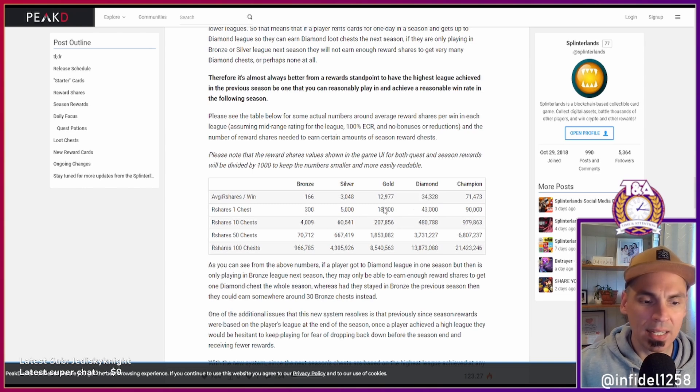Getting 30 chests is really hard, and that's why bonuses are so key. Looking at the math, you need about one and a half to two wins at any level to unlock one chest. At champion it's roughly 71,000 r-shares per win — you need two wins for a chest. At diamond it's 34,000 per win, also about two wins per chest. It's actually easier closer to one win per chest at champion, but the difficulty grows parabolically as you try for more chests.